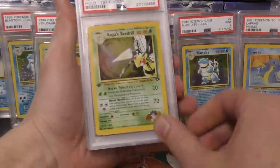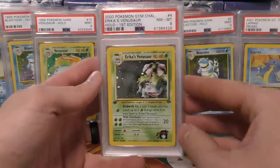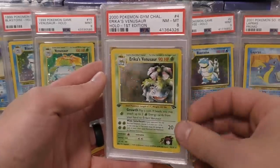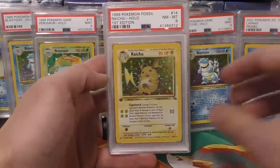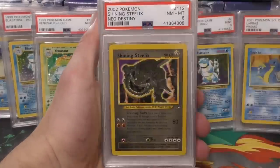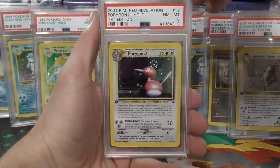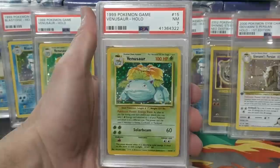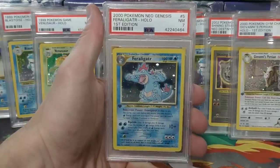Nothing too high-end but this is the bread and butter of what collectors are buying right now — eights and nines for Wotc hollows, which are finally starting to see a price increase. Look at that Erica's Venusaur — it's a near mint/mint 8, a first-edition card, and it used to be a $30-$40 card, now it's over $100. We've also got a Raichu 8 from Fossil, Magneton, unlimited Meganium, a Shining Steelix 9, another Magneton first edition, Giovanni's Persian 8, Porygon2 8, Lieutenant Surge's Raichu, Tyranitar 9, Base Set Venusaur 7, Heracross 8 — a really tough card to grade — and a Feraligatr 7.